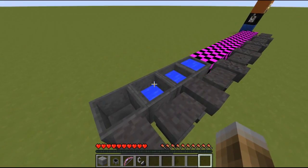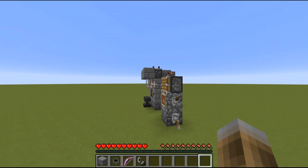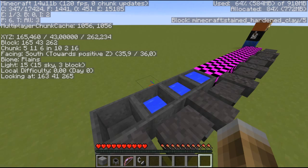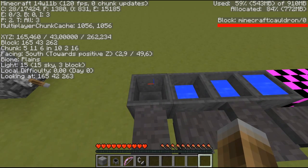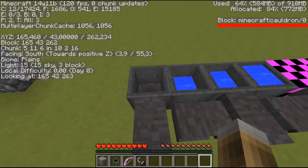So I'm in the snapshot at the moment — this machine also works in 1.7 and earlier versions, I'm just in the snapshot for a new feature. So if I press F3, you can see 14w11b. But way more interesting is on the right side, in the last row, you see block Minecraft cauldron slash 0. Now the interesting thing is the number at the end, the 0 — that's the metadata of the block.